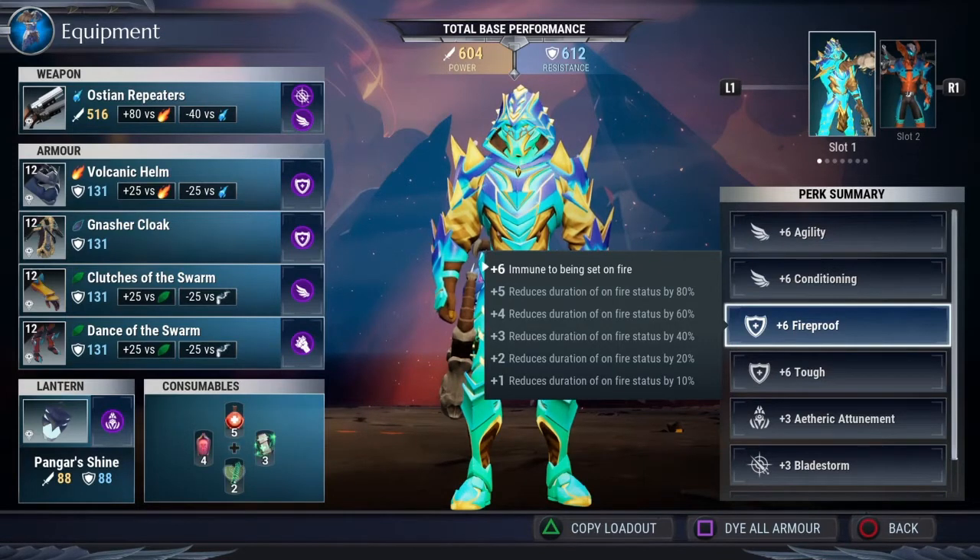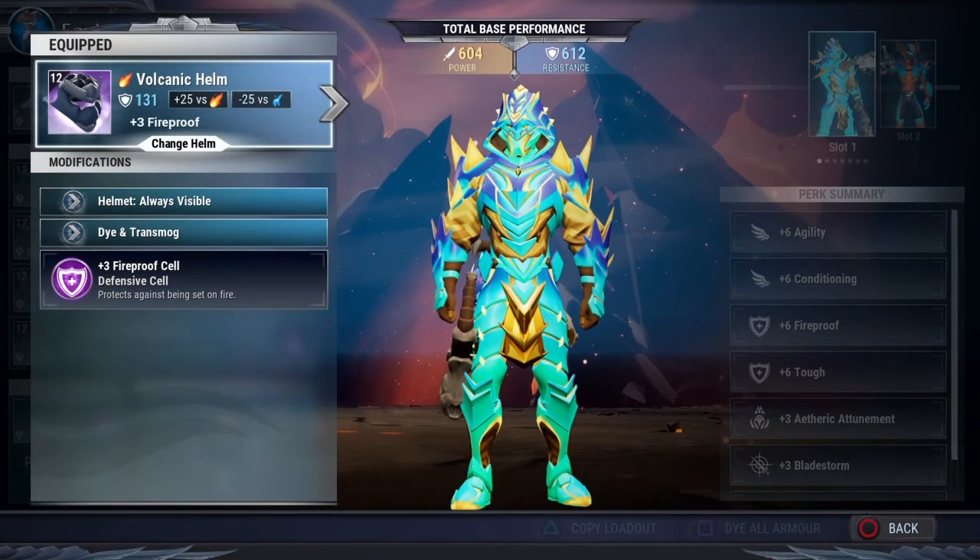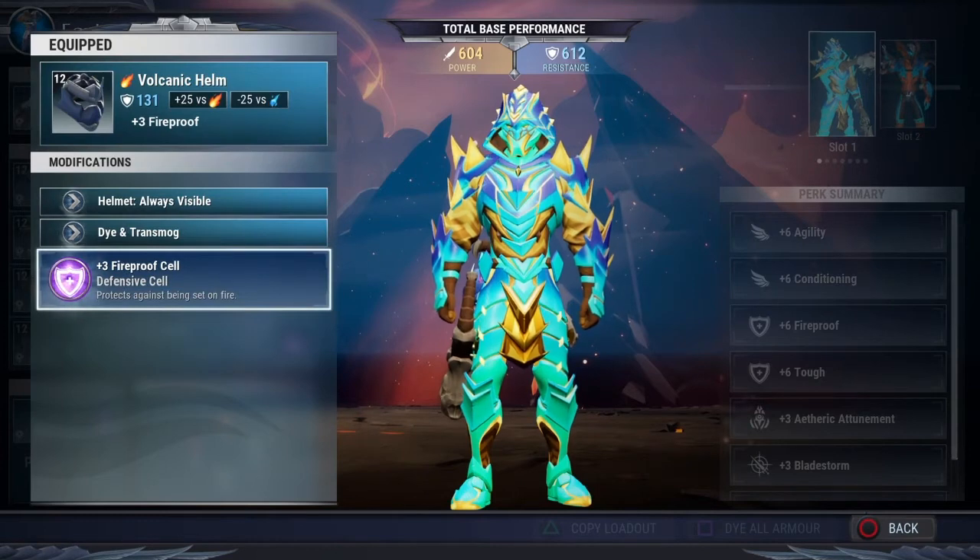Every stage you're going to have to deal with some kind of Blaze something — fireballs from the sky, lava balls on the ground, from the behemoths themselves, lava on the ground, you name it. You must go in there with plus 6 fireproof. You must be completely immune to being set on fire if you even want to stand a chance. In order to get this plus 6 fireproof, I've gone to the Chawrog helmet — the volcanic helm — and since it's got a defensive cell slot, I've added a plus 3 fireproof cell. I knocked that out in one piece of gear.